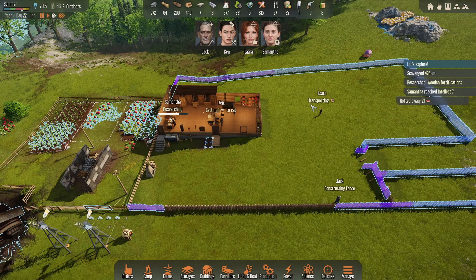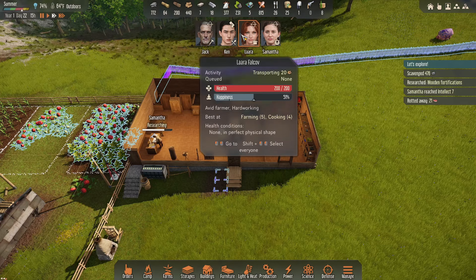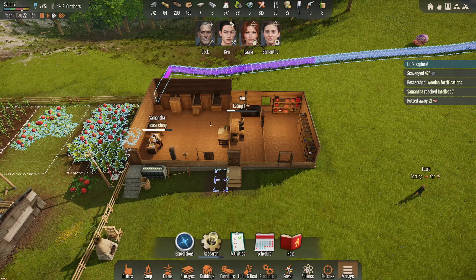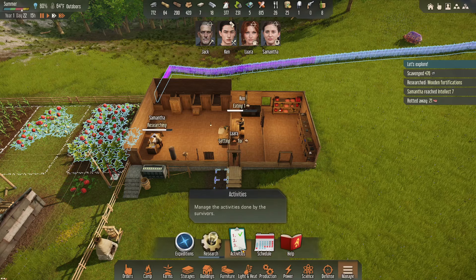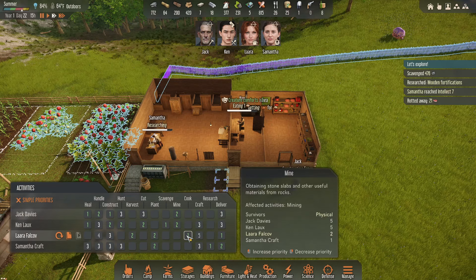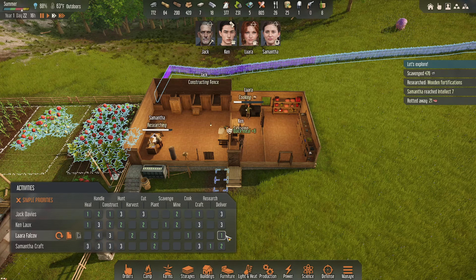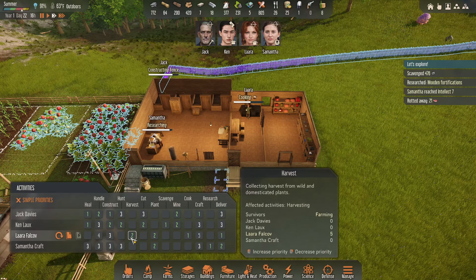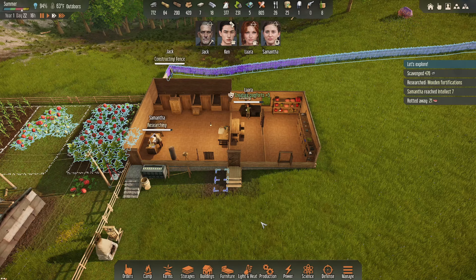We got Laura transporting. I've got some food rotting away — I don't like that. Laura should be cooking. We got flamethrowers coming — hell yeah. And we've got the balloons coming, which is going to be great. Laura's getting food, so she's going to cook, and when there's the required meals she'll go out and deliver. We'll have handling as her number three, along with construction — just whatever's needed.